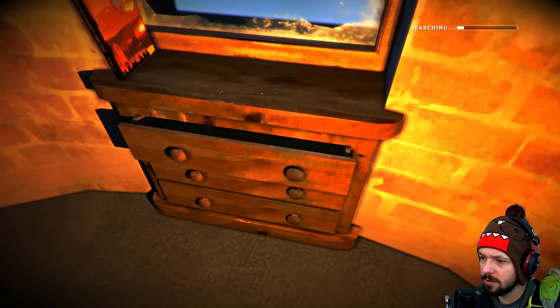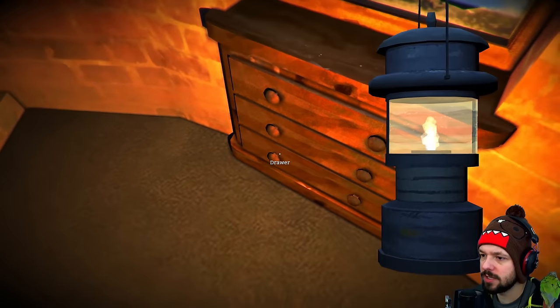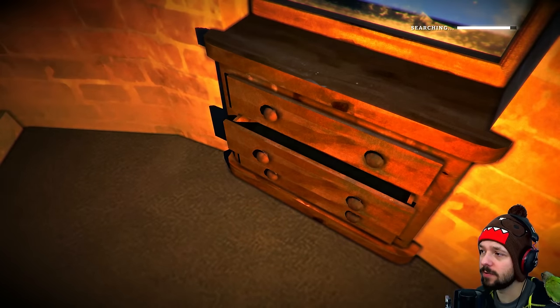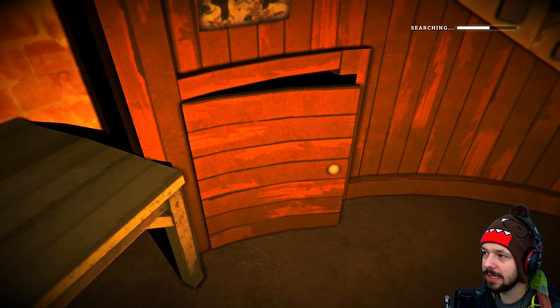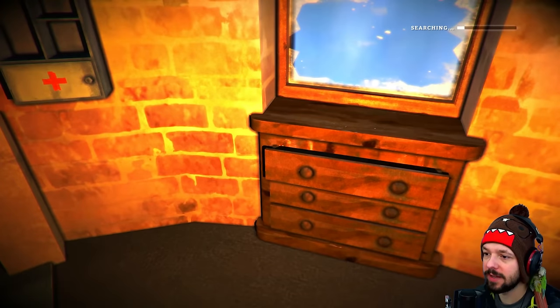Down here, plenty of drawers to check out. Another rifle round — just missing the rifle at this point. Firewood. Rifle cleaning kit. A little door — nothing in there. I mean, this is a really cool place.